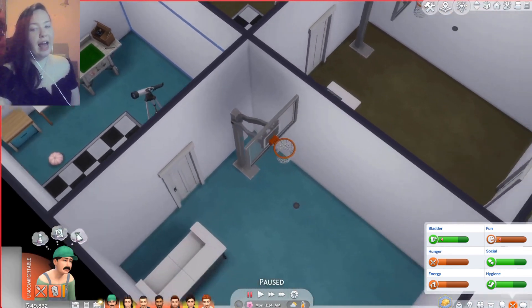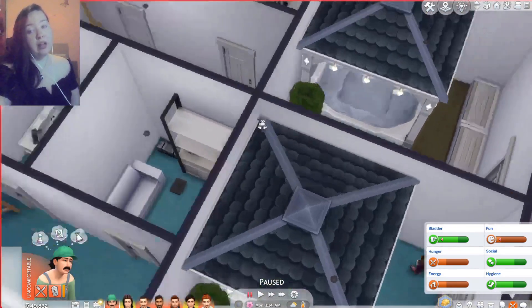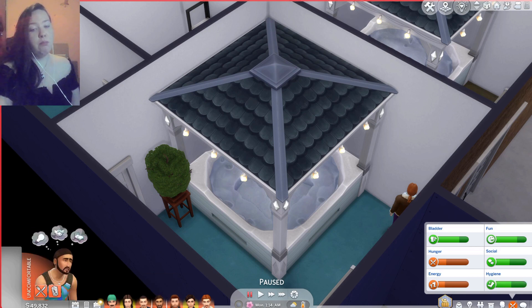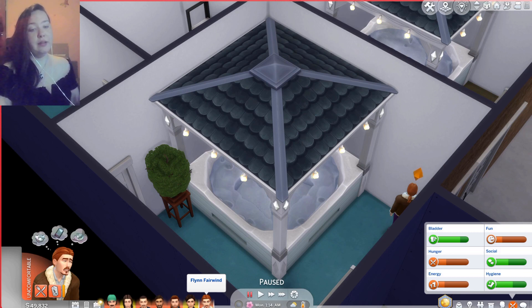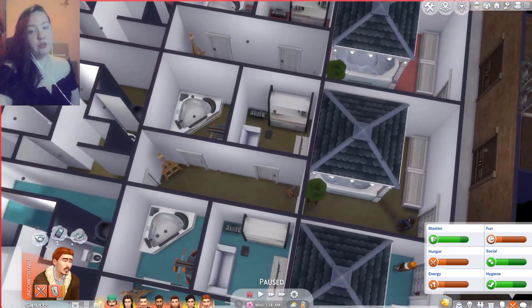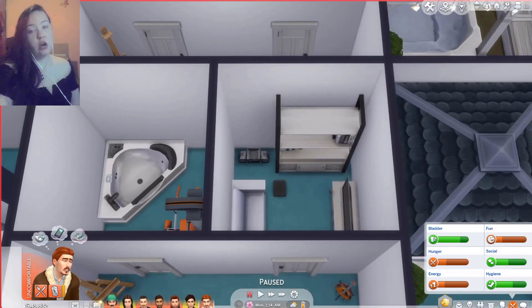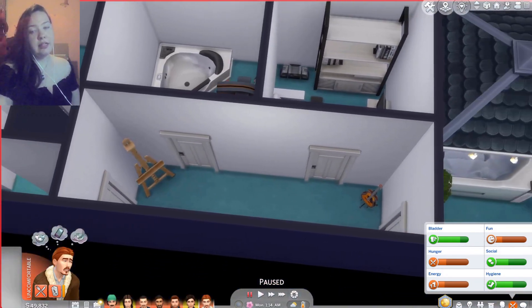You might be asking yourself why there are all these random items when the simple goal is just to get to the end of the room. Well the goal for all of these random items is to be different distractions, and as you can see everybody's needs are pretty low down. Let's say Flynn wants to get his fun up so he decides he's going to spend some time in the hot tub - that then gives somebody else the time to move over to the next room. In these different rooms we have a hot tub, a bonsai tree, some benches to sit down, a stereo, bookshelf, drawing pad, TV, another sofa, workout machines, violin, bath, easel, and guitar.